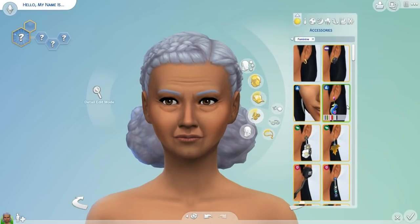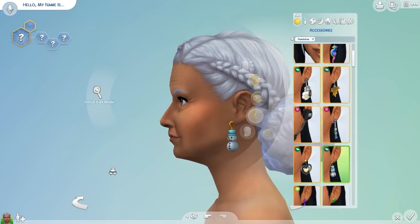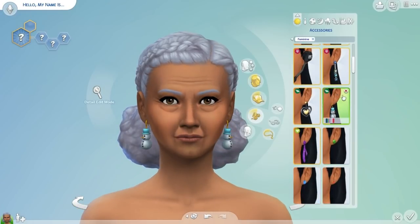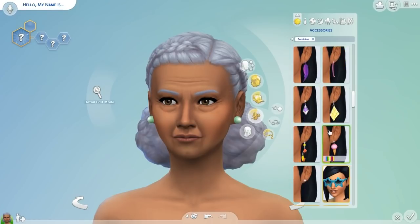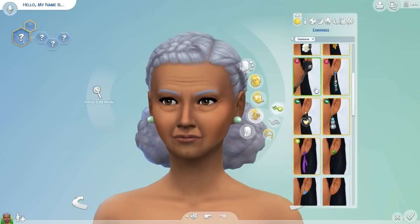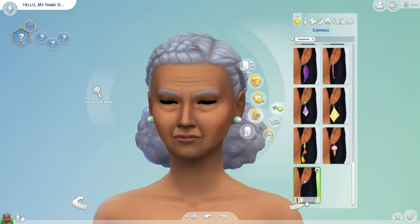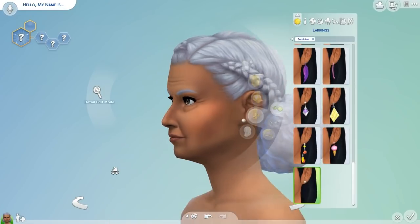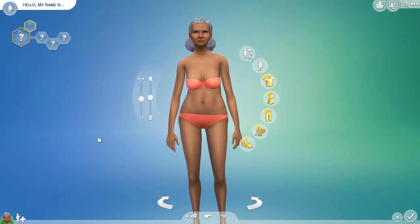Let's give her some earrings — nothing too loud. I know we got some new stuff with Seasons, some fall and spring earrings. Do we have winter? We have a snowman, but that might be a bit too out there. I think I'll stick with pearls. We do have a pearl in here — I usually go for pearls anyway. Small white pearls — those will go with any outfit, so that's okay.